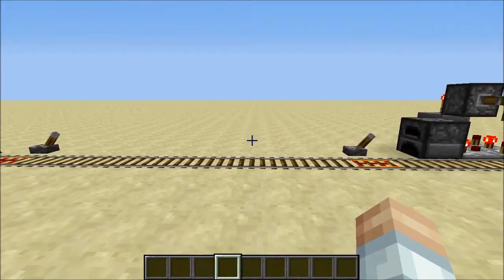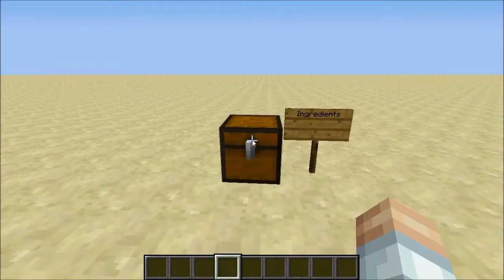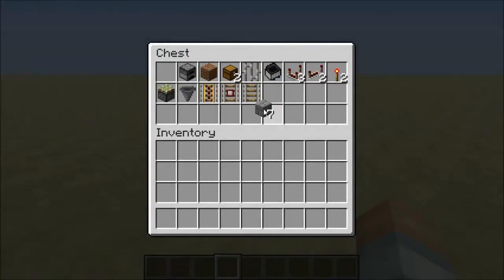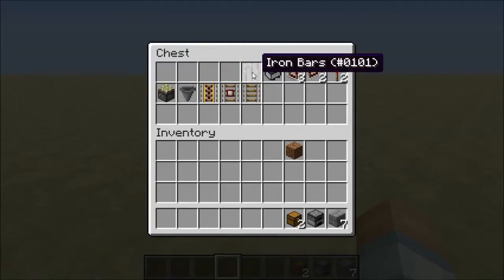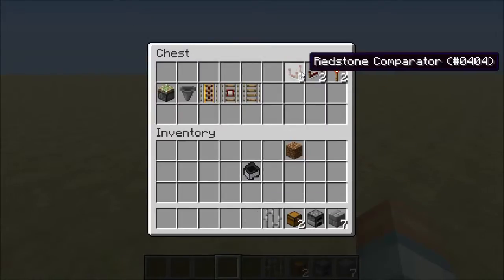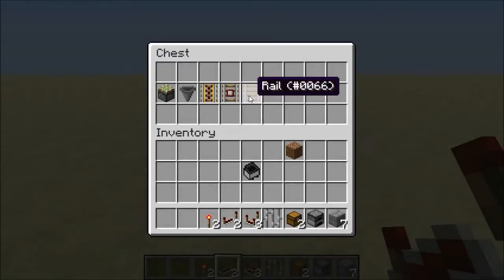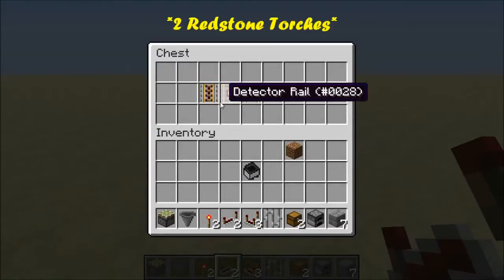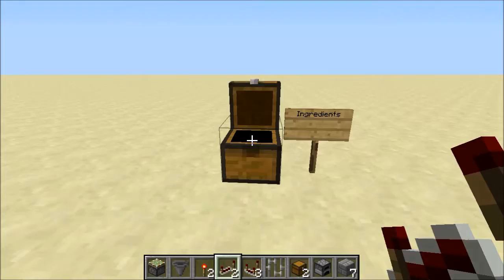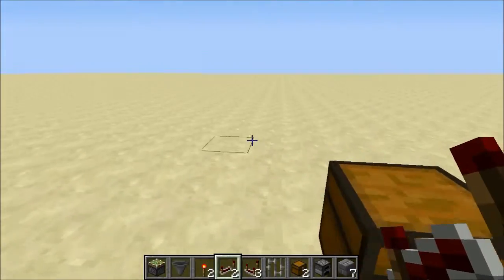Let's take a look at how to build this. In this chest are the things you're going to need. First, you'll need seven blocks of choice, a furnace, a piece of dirt — we'll use that to program the furnace — a couple of chests, an iron bar, and obviously the minecart. Also three comparators, two repeaters, a hopper, a sticky piston, some powered rail, a detector rail, and regular rail for the track to go between.